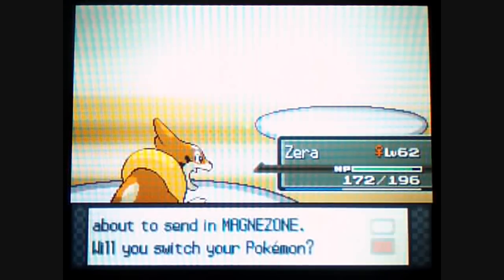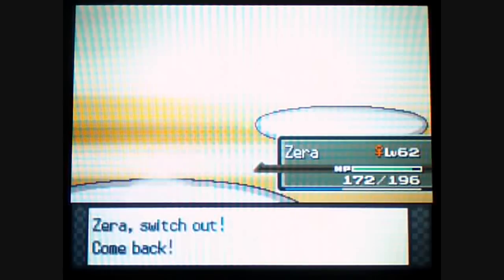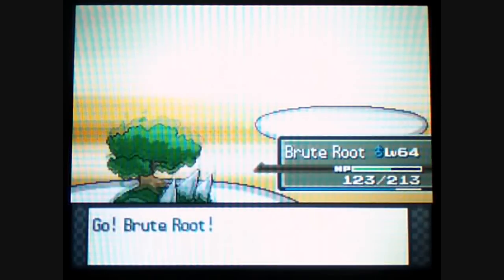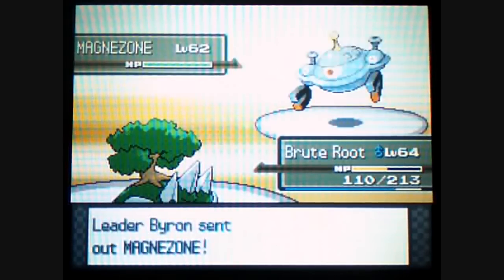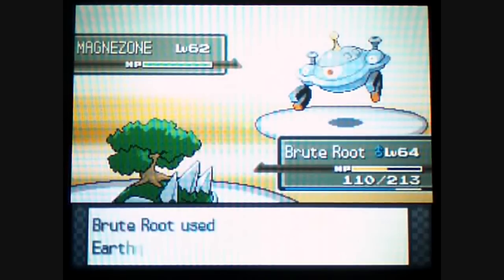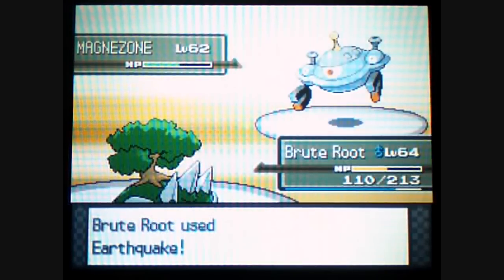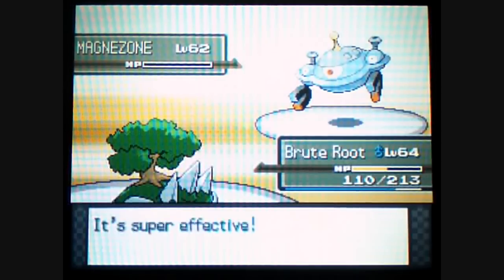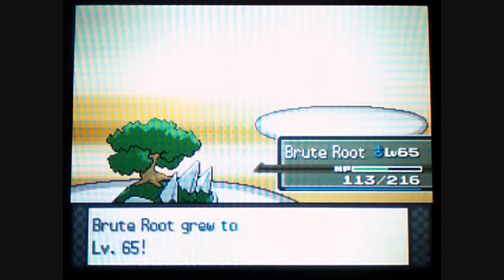He has a Magnezone. I think his Magneton must have evolved from the gym if he had one. So I'm going to switch back to my Toritura, who I nicknamed Brute Root — from Pokémon the First Movie, the Ivysaur in there was saying 'Brute Root,' I thought that was kind of cool. I get hurt by Stealth Rock a little bit. I'm not sure if it can do anything to me, so I'm going to Earthquake. I'm faster, which is nice. I've been surprised by this Toritura — it's faster than a lot of stuff. His Magnezone is at level 62 and also dead. I gained a level off that one — now level 65.